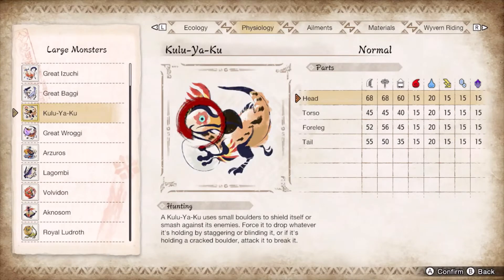Kulve Taroth is one of the greats — just add a rock mechanic. The formal rock is a terrible hitzone while the pot is a free hitzone. Breaking both will create an opening. Focus the head while dodging its Yoshi stomps and rock attacks.